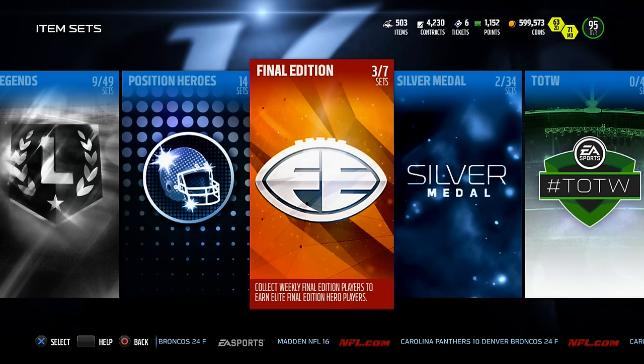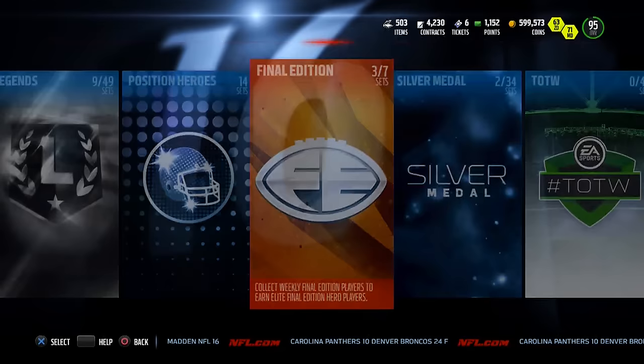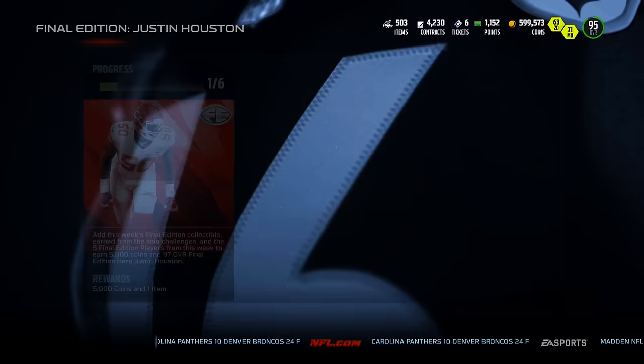What's going on everybody, this is Popular Stranger, back again for another Madden 16 Final Edition pack opening video. This is the seventh week of the program this year and we have a new Final Edition hero set - it's Justin Houston, left outside linebacker for the Kansas City Chiefs, a 97 overall card.